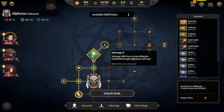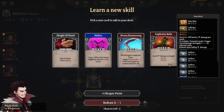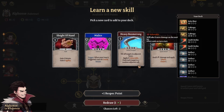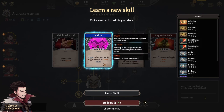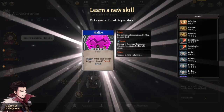We have one more point with Alphonse. Let's grab Sabotage 2. Options include Explosive Bola — deal 5 burn damage, apply 1 burn, chain 1. Heavy Boomerang — hit all targets in adjacent lanes, apply 3 vulnerable, push each target to a random adjacent cell. And Malice — Trigger: when your trap is triggered, gain 10 guard. Retain. That's definitely it! We keep this in hand all the time and just have 10 guard most of the time because of our trap. We can spend fewer actions defending and more actions setting traps. Let's learn this skill.